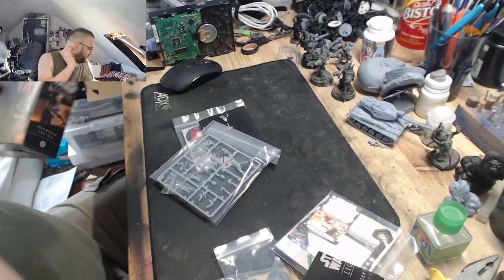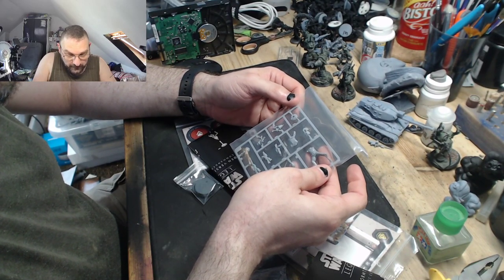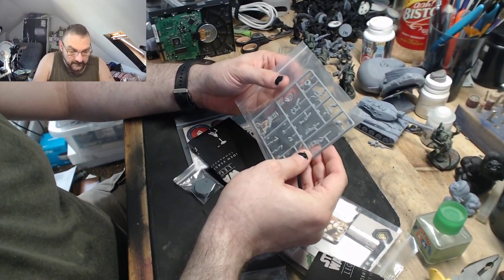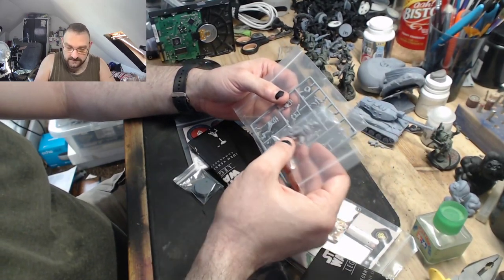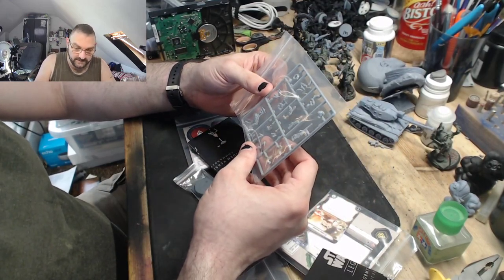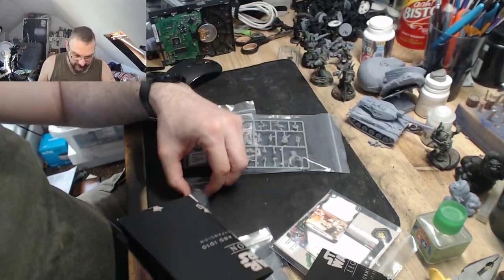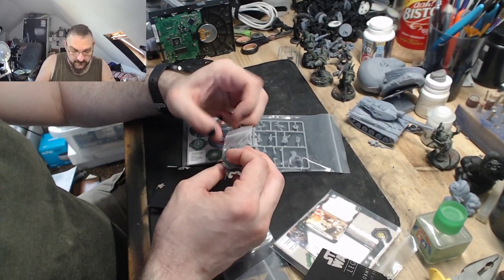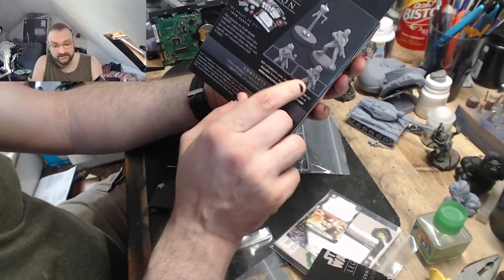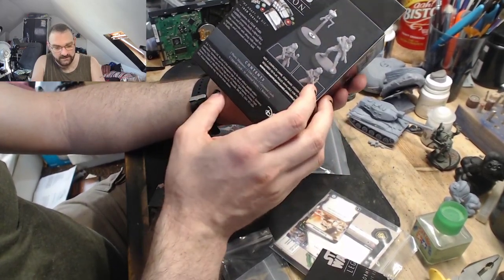The box will give you something to store the models in afterwards, which I like. She comes with multiple different weapons - of course, she's an HQ so you get options. Unlike the Stormtroopers who are mono-pose, she can be put into separate poses with different weapons. She comes with two bases: one for herself and one for her droid.